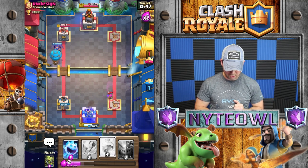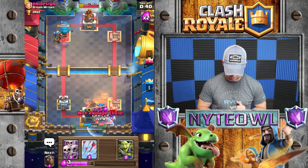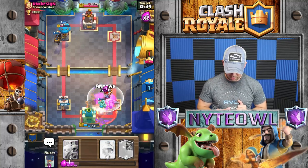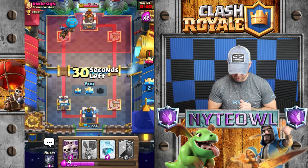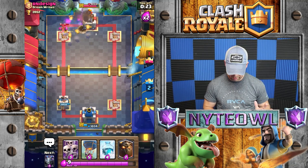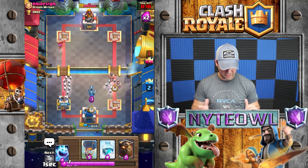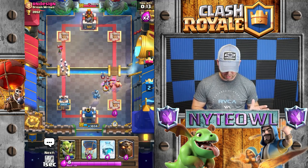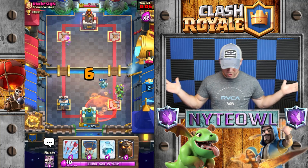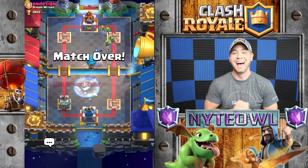I haven't used my freeze yet so he still hasn't seen it. I'll use goblin gang to stop him and arrow that — boom. All I have to do is stop his next push. I'll use skeleton army and mega minion just like that — he might be done. He plays goblin gang, no problem. We're good to go. I barely used my freeze this game.